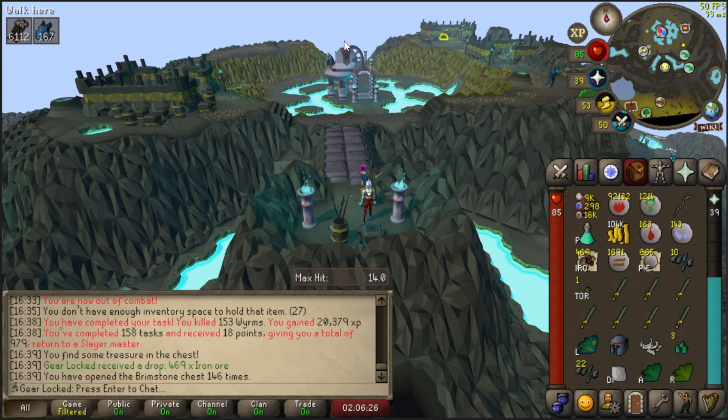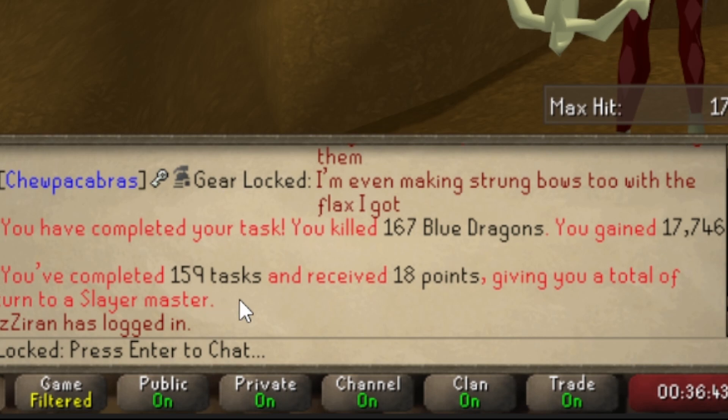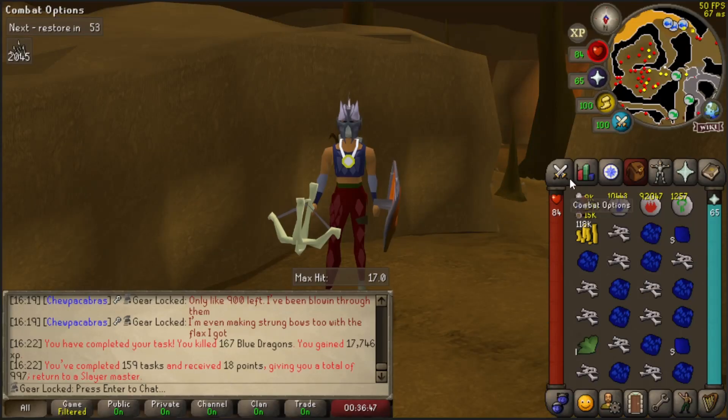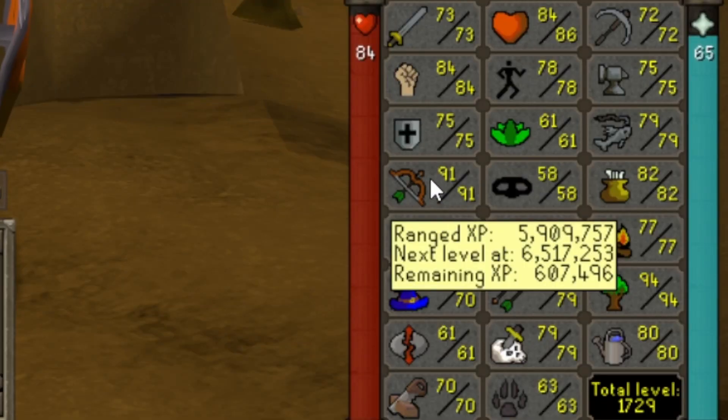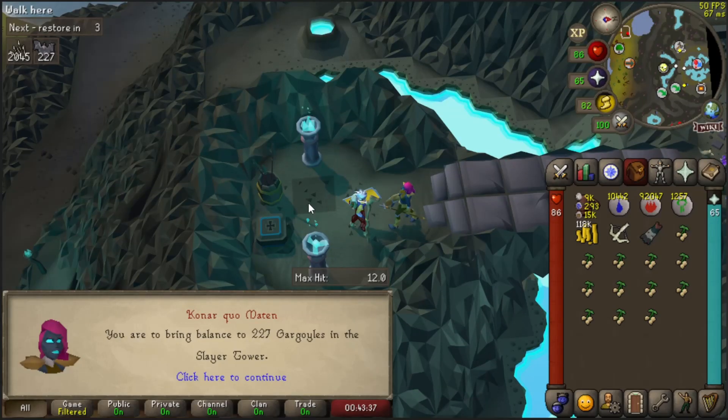I decided to go ahead and do the blue dragons task — that's task 159 completed, giving us 18 points in the process. We also got a Ranged level — we are now 91 Ranged! It's a miracle. We're getting close to the slayer level too — 80 Slayer would get us on track for the melee tier. The next task we're gonna be working on is 227 gargoyles. Let's go — I love doing gargoyles, they are so much money!